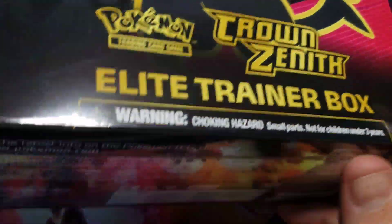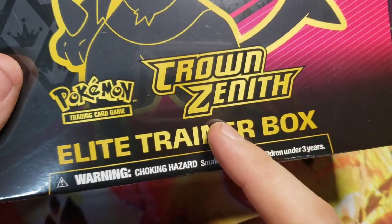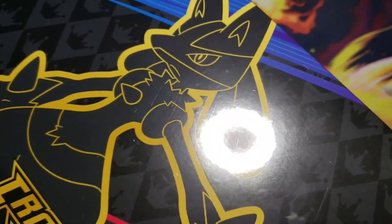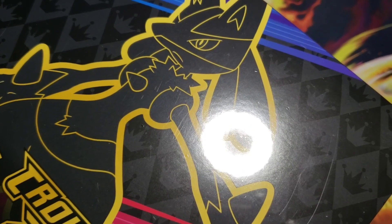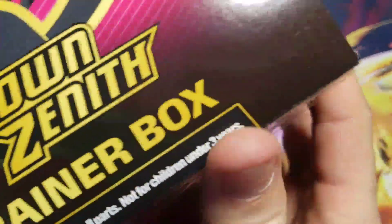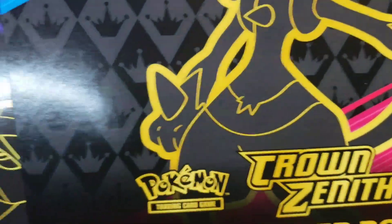What's going on guys, we got another elite trainer box today. This Crown Zenith set has been an absolute blast and I don't expect today to be any different. While we're getting this opened up, if you wouldn't mind, consider a like, subscribe, maybe a share or a comment — it'd be greatly appreciated. Of course just watching the video helps too, so I hope you guys enjoy. Let's get right into this — we got 10 packs, some sleeves, a code card, and a promo card.